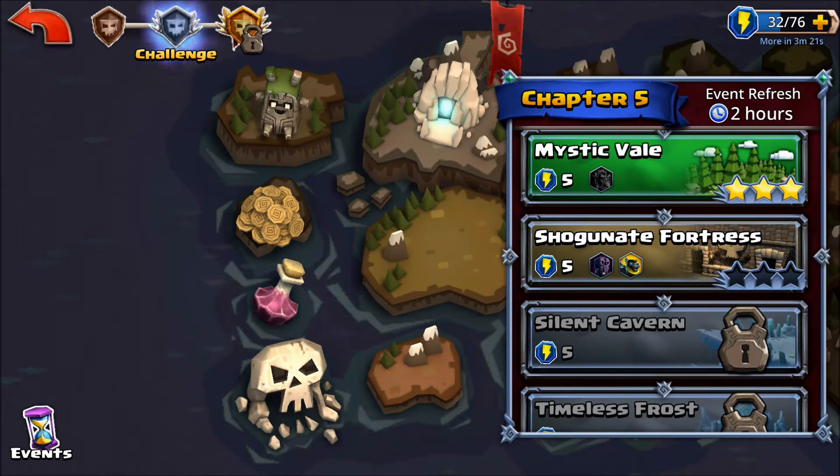Hi everybody, welcome back to another episode of my Dungeon Boss challenge mode series. This is chapter five, dungeon number five — we are at the halfway point, halfway to Kankung. This is Shogunate Fortress, which I am very familiar with. The Waylay of the Samurai is a quest that comes up all the time to kill samurai in challenge mode, so I see this one a lot.